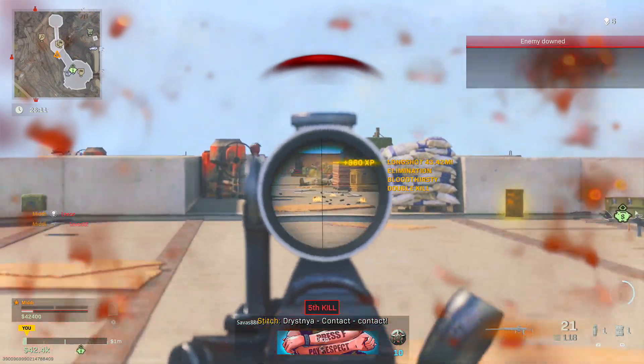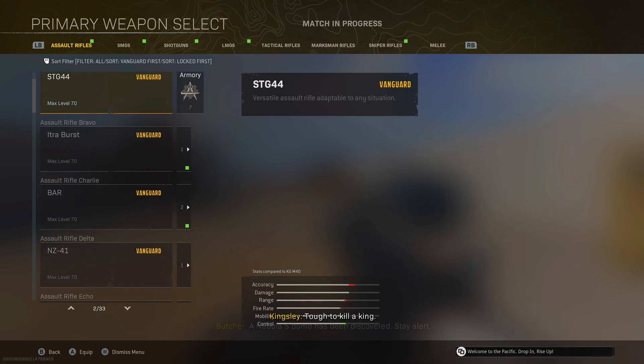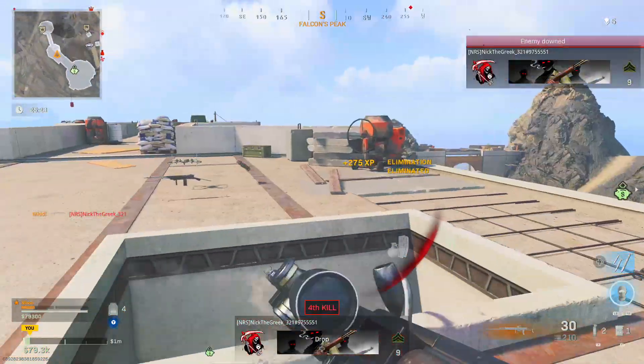Then once you've done that, you can go into your loadouts, click your assault rifle, scroll to the top and see if it's moved. If you see the count has moved — say 5 out of 15 — you know it's gone up by 1 and it's counted. You can just leave this game, go into the next one and rinse, repeat it.